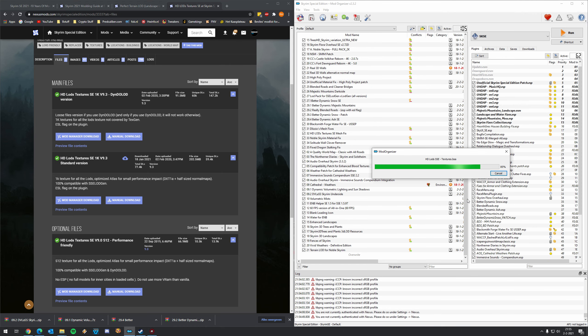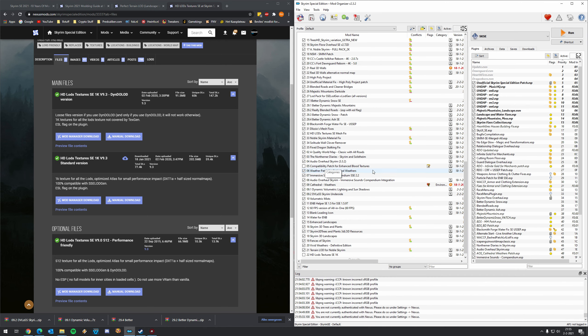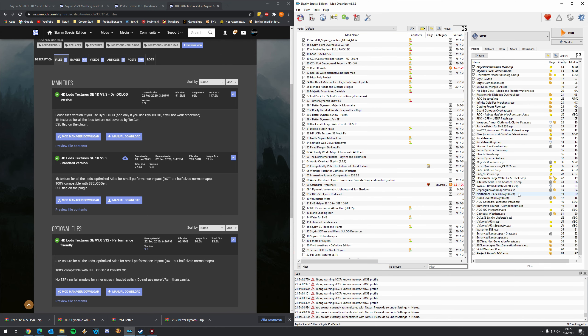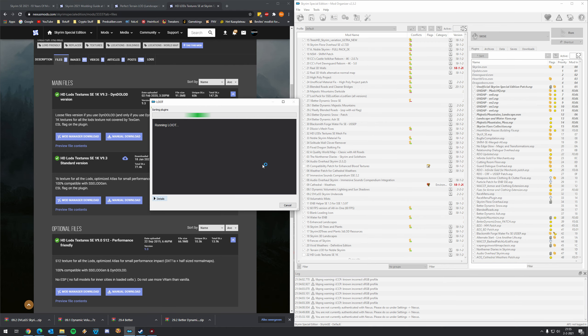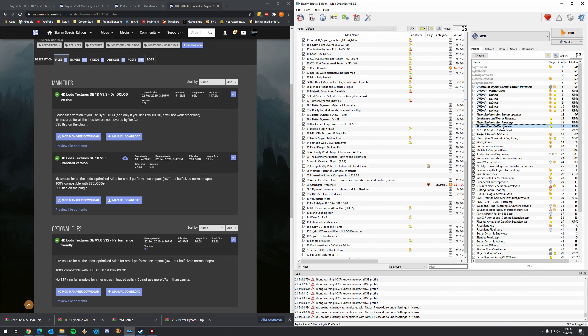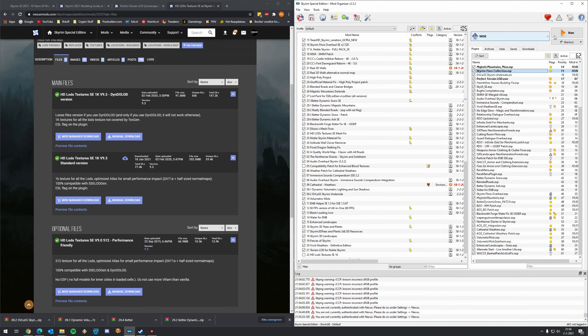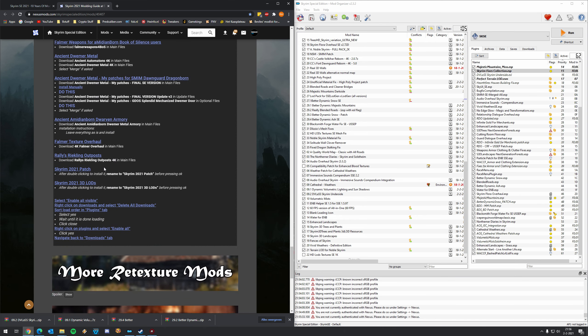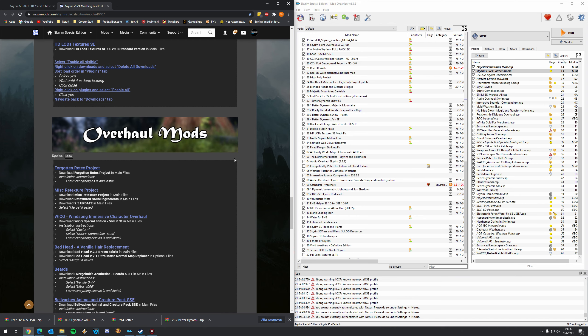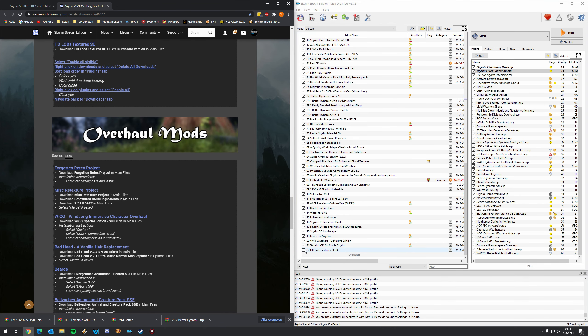We now have only one mod which we didn't activate — that's the compatibility patch for Enhanced Blood Textures, because we're going to install Enhanced Blood Textures later on. That means we can safely have all these plugins enabled, since the compatibility patch plugin is not active. We can also very safely sort all of our plugins. I would say start your Skyrim Script Extender, press Run, and make sure everything works fine again. If it does, I hope to see you at the next part which is going to be overhaul mods. Oh, I just noticed — the HD LODs: don't forget to activate it. Then start up your Skyrim Script Extender and I'll see you guys at the next part.